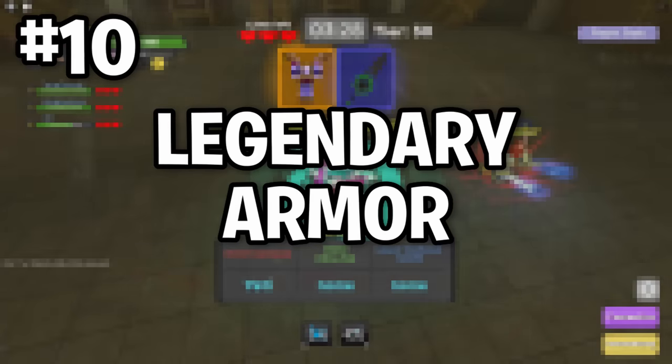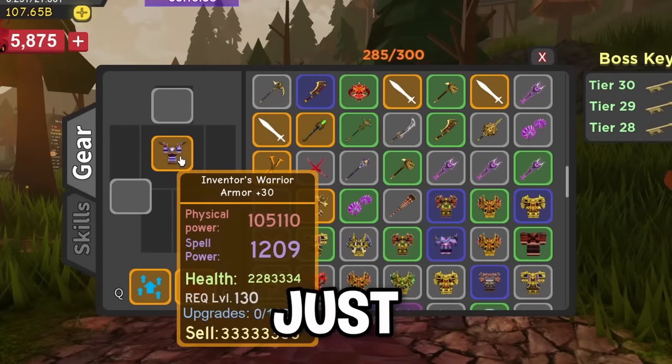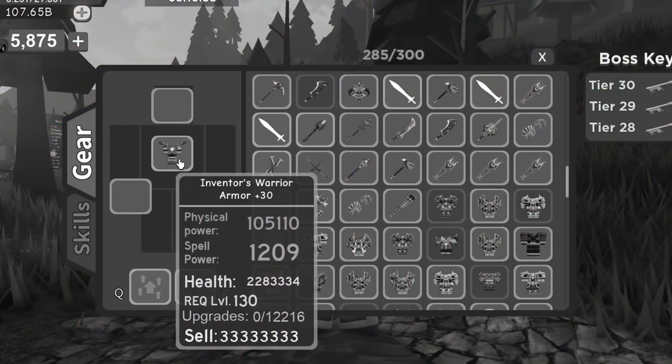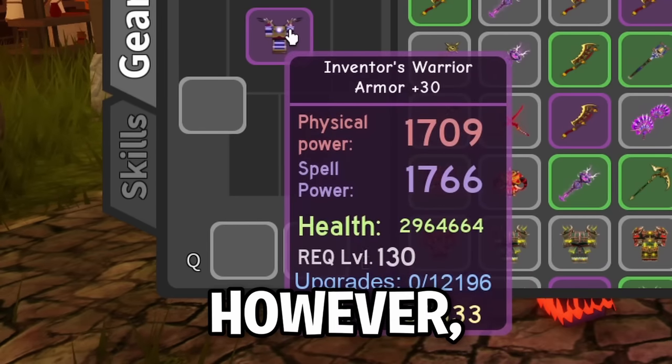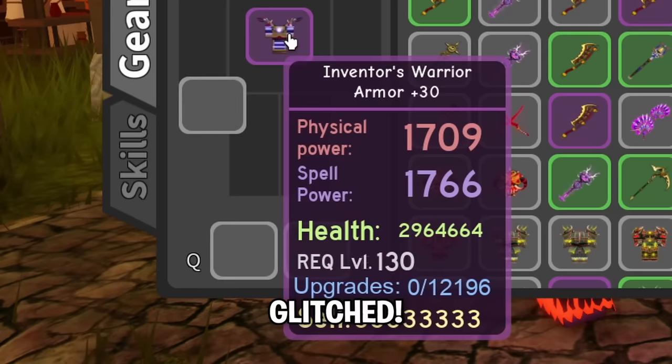Number 10: Legendary Armor. Legendary Armor was only just recently released but is already gone. If you happen to own any, Legendary Armor has been reverted to purple rarity. However, if you check the stats, they are actually glitched.